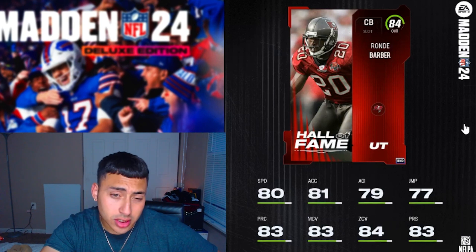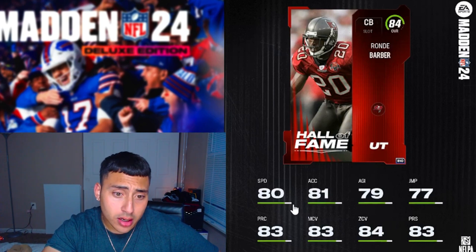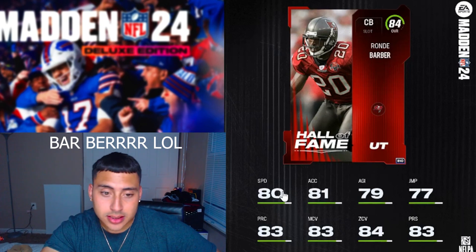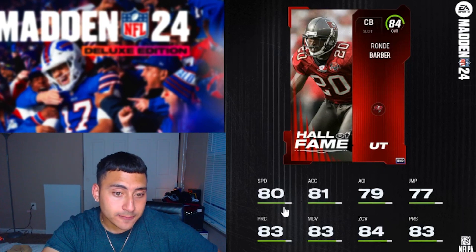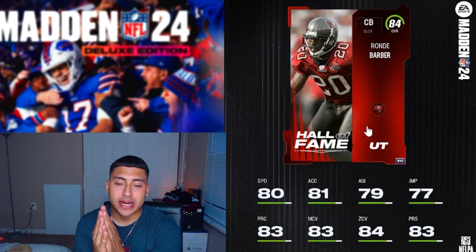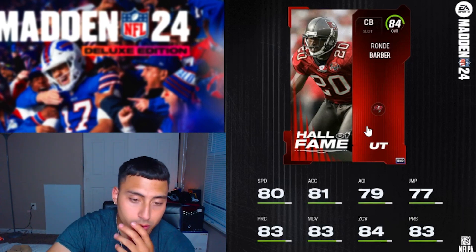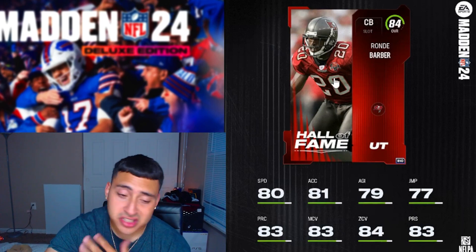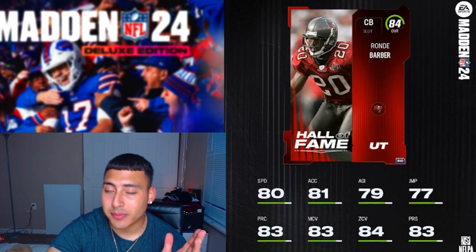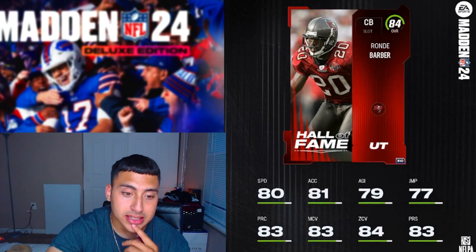Next player is cornerback Ronde Barr — 80 speed, 83 man coverage, 84 zone coverage, 83 press. Compared to Revis's 83 speed, 80 is just too slow. In the normal meta, especially week one in Madden, speed always matters. Personally I'll pass on this card even for theme team purposes — he's just going to get burnt off press coverage.